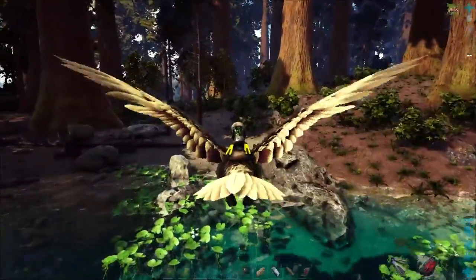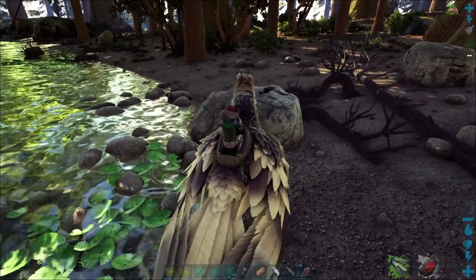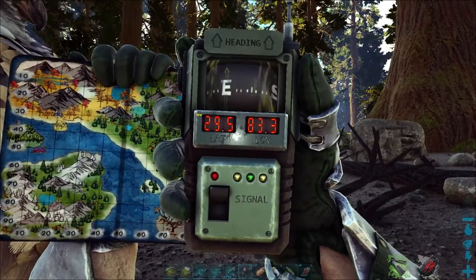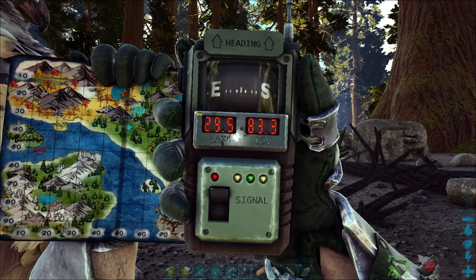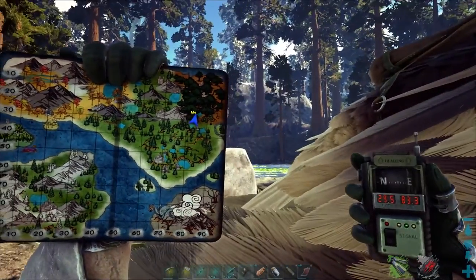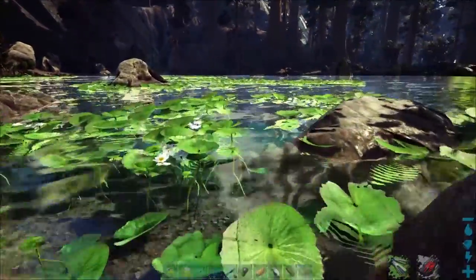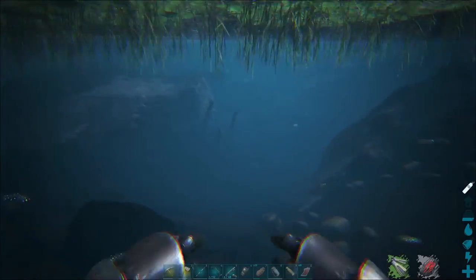Let's go over here on the shore and grab the location for you. We are at 29.5 degrees latitude and 83.3 degrees longitude — way over here in the northeastern portion of the map. Down below here is where I've tamed most of my otters, so I thought I'd start with the best first.